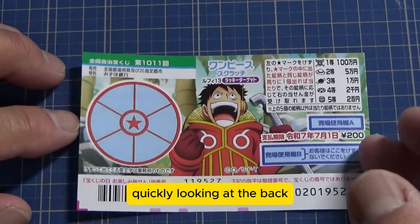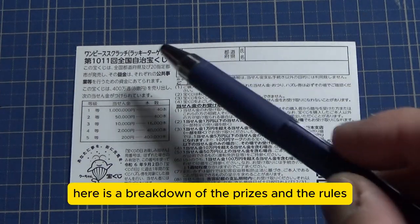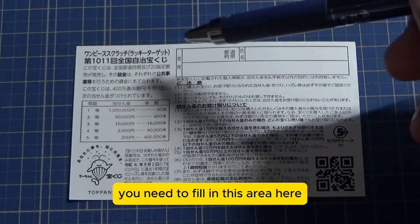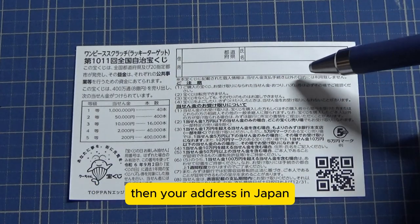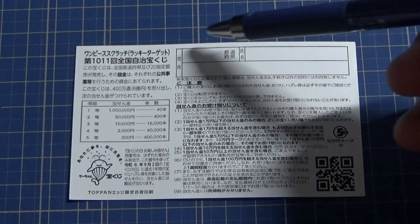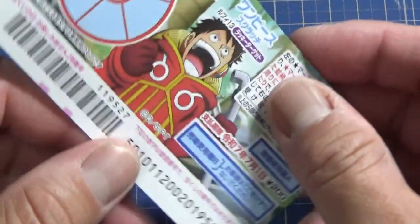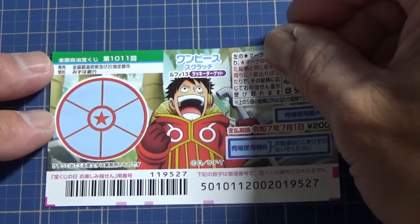Looking at the back, here is a breakdown of the prizes and the rules in Japanese. If you happen to win anything over Goman-en, you need to fill in this area — you will write your prefecture, then your full name, then your address in Japan. All winnings are tax-free in Japan, and yes, you can write in Romaji alphabet. If you win anything over Goman-en, you need to take this ticket to Mizuho Bank, which is the official Japanese lottery bank.